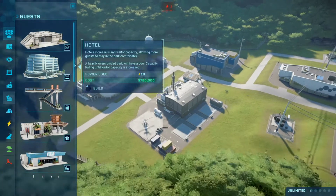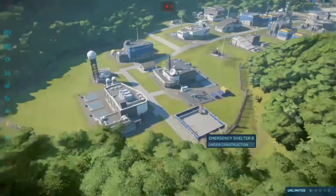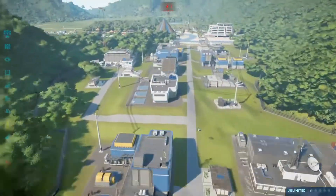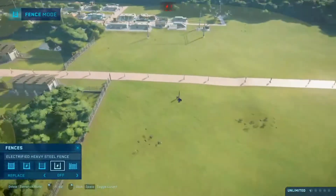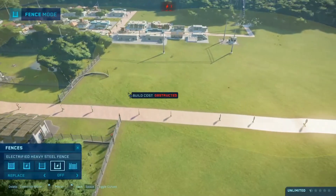What should I add here? Let's add an emergency shelter because why not. Let's start to make our next enclosure, which will be another carnivore enclosure.